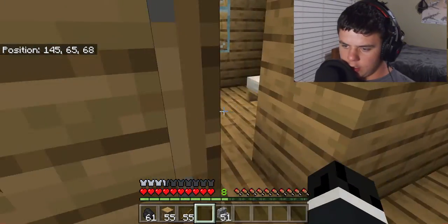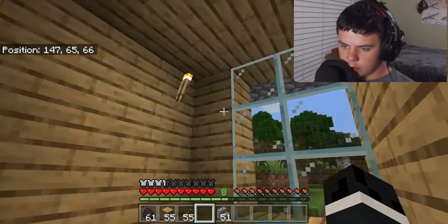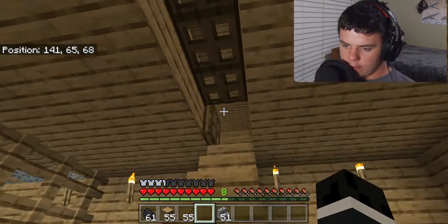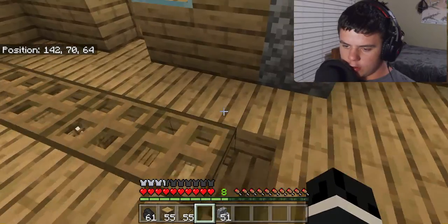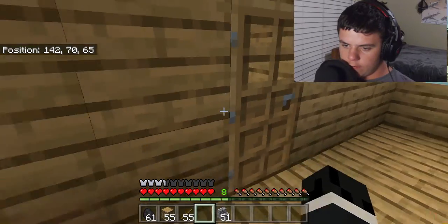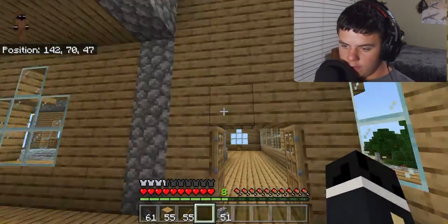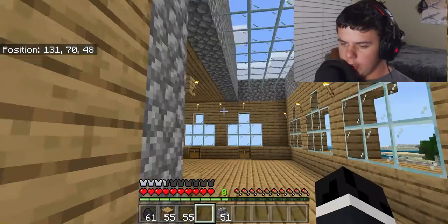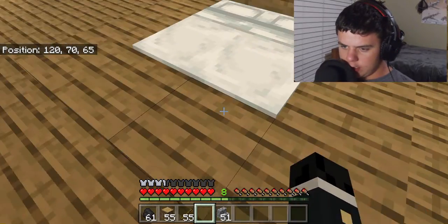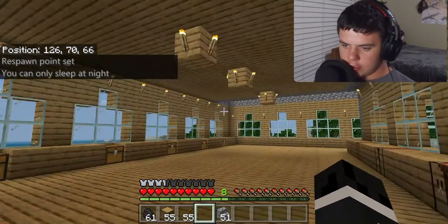More crafting tables, and then here we have some beds — more beds in here, a bed in here, and some torches. As we go up here we have the second story. I added trap doors so you can physically walk on it. We have just rooms with beds, and then a glass roof — I've always loved glass roofs. This is the king's bedroom, which is mine, and this is my bed — it's very nice.